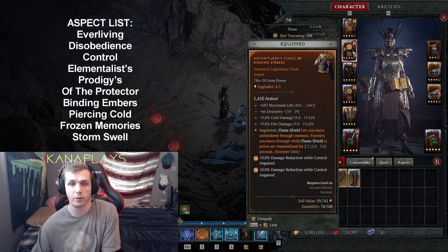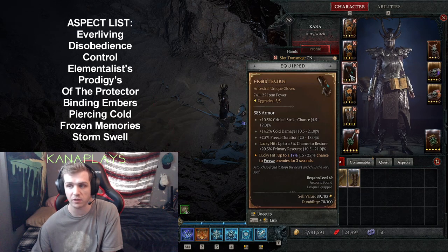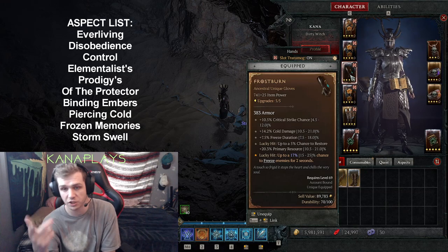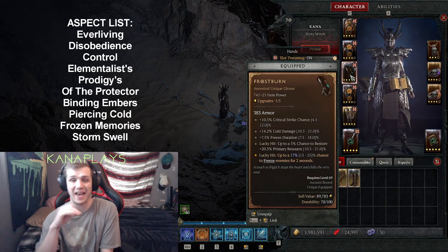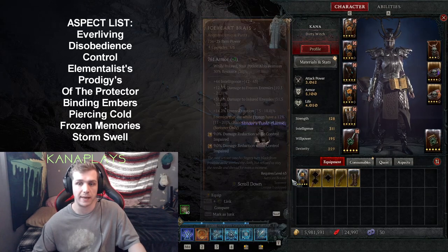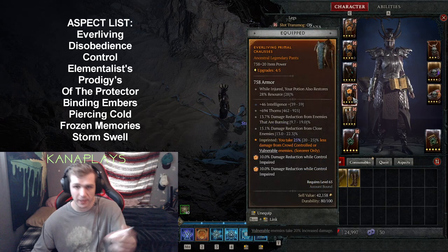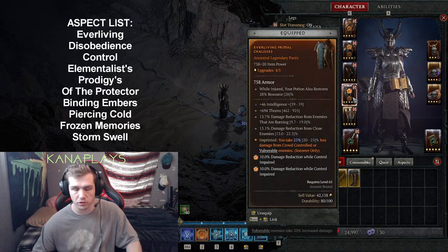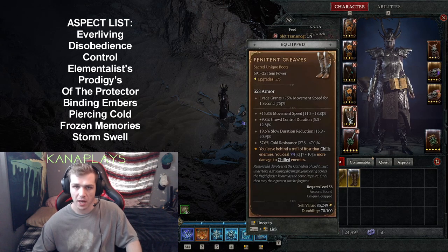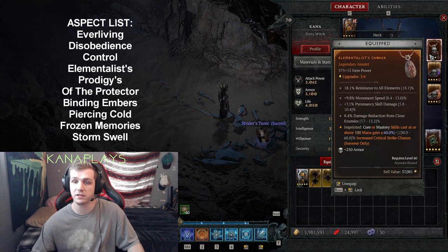All you need are some of the following things. I use 'Of the Protector' with a high roll because it's actually incredibly effective at saving my life. I run Binding Embers — the ability to move through enemies is super helpful. I run Frostburn, which I just got last night. That lucky hit chance and the lucky hit to freeze enemies is absolutely insane, including the 10% critical strike chance. I run Ever-living if I want to pump more damage. I run my Ice Heart Brace which does a ton more damage to frozen and injured enemies, increases my freezing duration, and has a chance to release Frost Novas. The 25% less damage from crowd-controlled and vulnerable helps me a lot. I run Penitent Greaves just because that chill effect is nice and the 15% movement speed lets me fly through content.